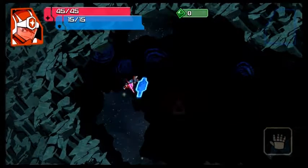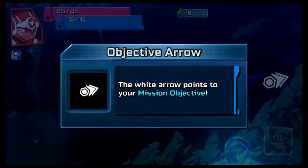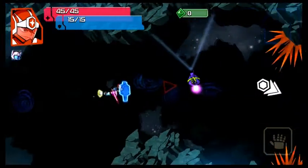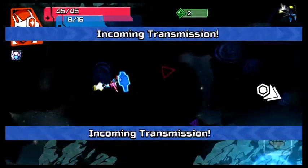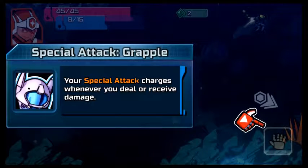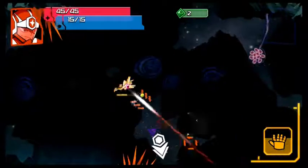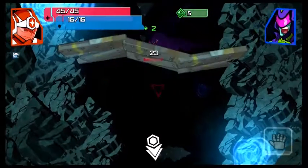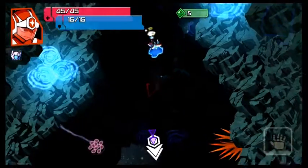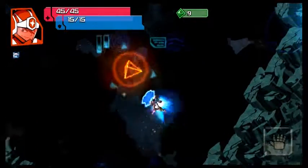Start. The shield will protect you from ranged attacks. Incoming transmission: follow the right arrow to the mission objective. Your special attack charges whenever you deal or receive damage. Press X to grab a target, then press it again to throw your target for an explosive finish. Now I can just throw it away. Got it. Let's smash that. There we go, and done.